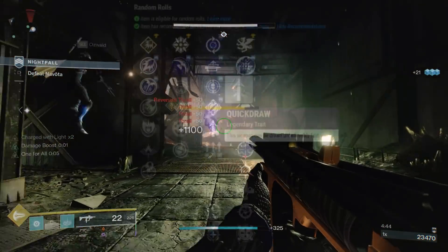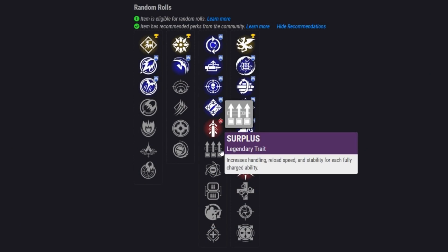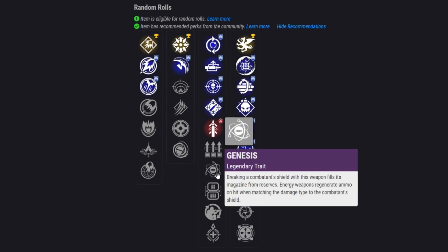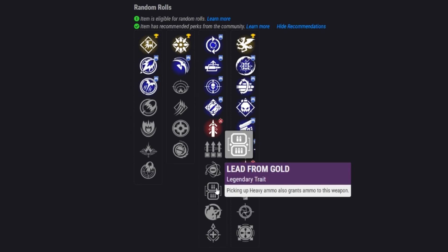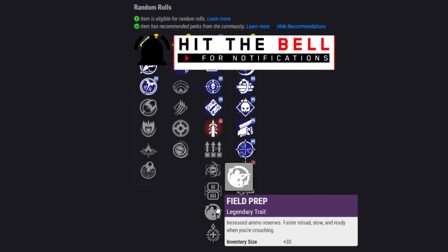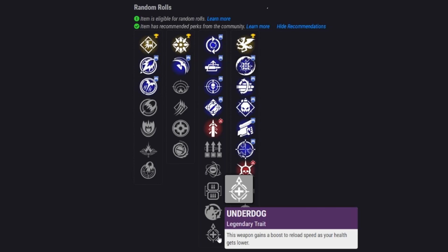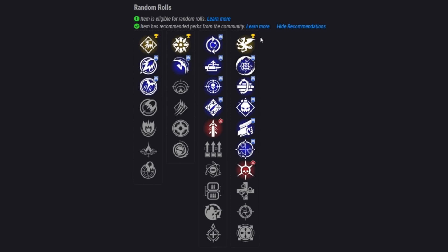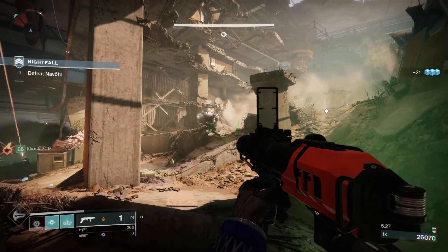Quickdraw has been nerfed but is still decent in PvP. Surplus is interesting for the reload speed increase and stat boosts in PvP. Genesis isn't that good. Lead from Gold is okay at best. Field Prep can be decent if you're crouching to get the reload speed and inventory size increase. Underdog isn't something I'm high on either.